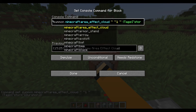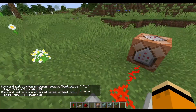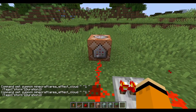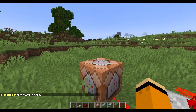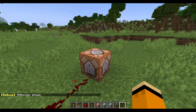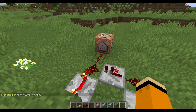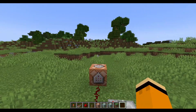So you might be wondering, what is an area effect cloud? What does it do? It's invisible. But if I use F3B, I can show its hitbox, and you can see for a little bit there is an entity there. That's an area effect cloud. It only lasts 2 ticks because we set the duration to 2. I just don't want to leave armor stands everywhere, so this is a better idea.